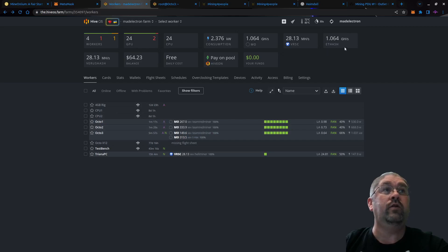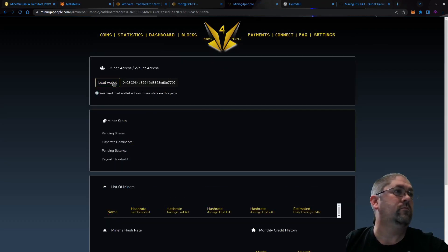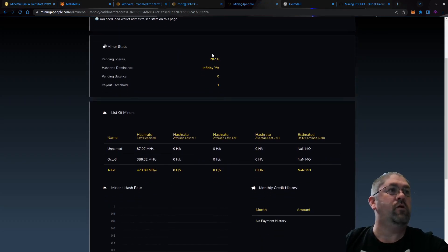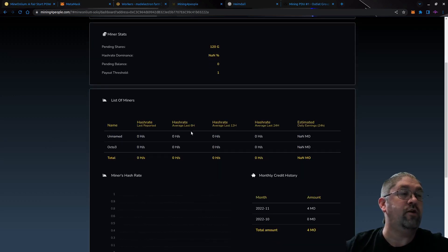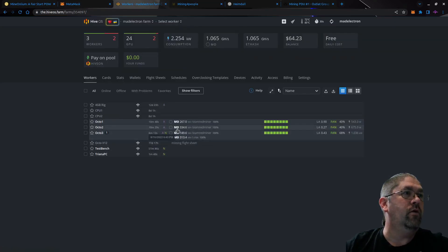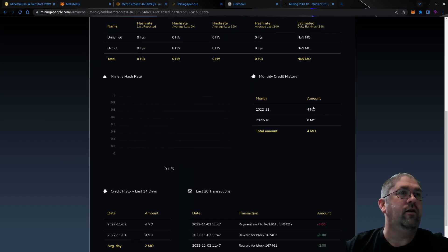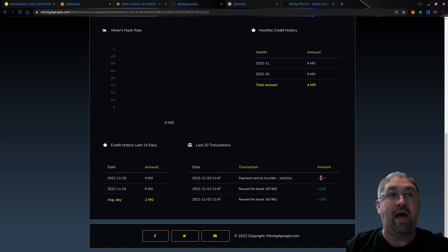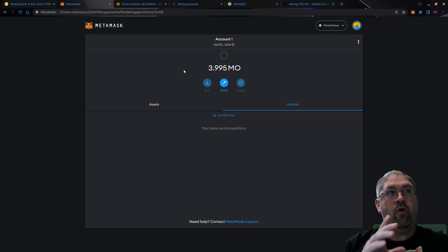All three Octaminers are on — we can see them mining, and we are doing just over 1 gigahash on ETHash. Let's switch over to the solo pool view. We can already see some shares. For some reason the Mining for People website isn't showing all my workers or hash rate correctly — there's a reporting issue — but if we look at HiveOS we are still hashing perfectly fine.